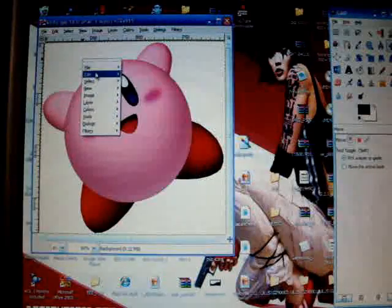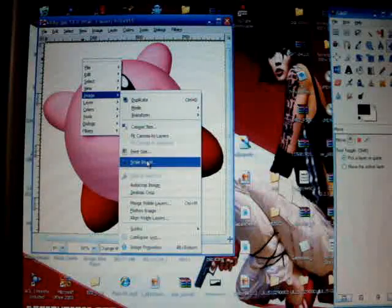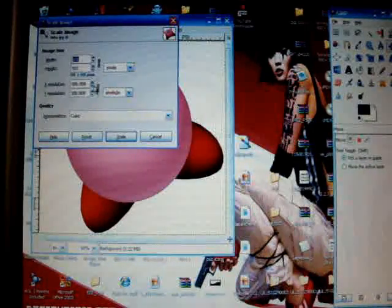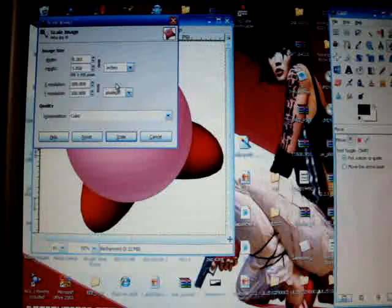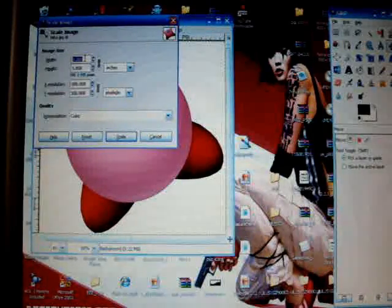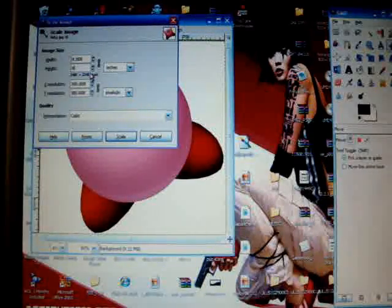What you need to do now is right-click, go to Image, go to Scale. Over here where it says pixels, change that to inches, change these to 8 - 8.000. Make the resolution 72 first, then it goes really quick.